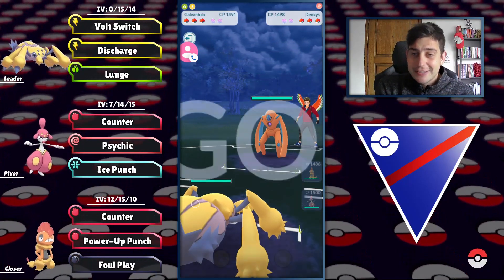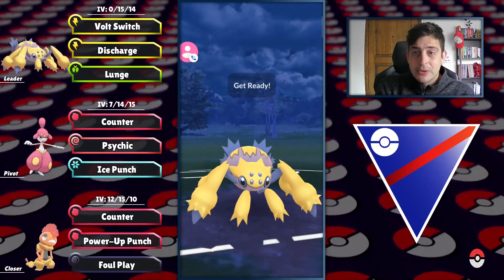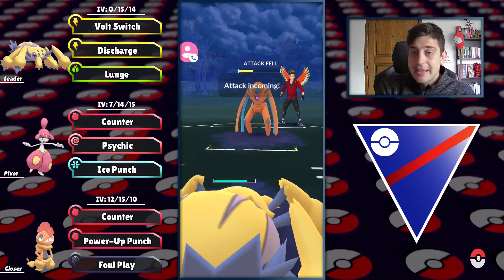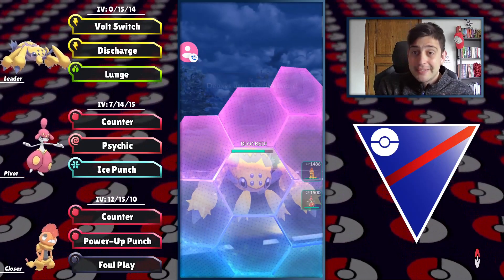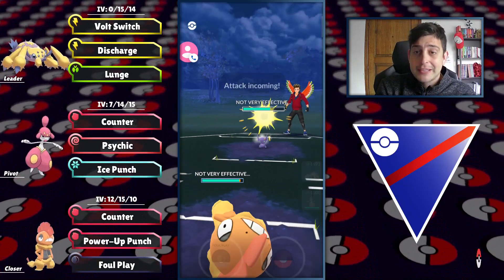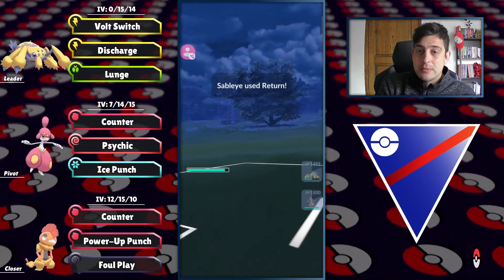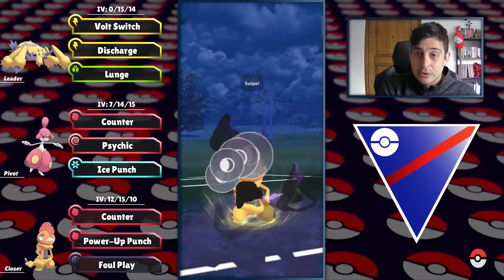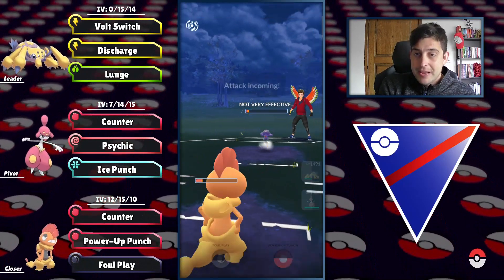Into the next one — the opponent has Deoxys, so we're keeping the pressure with Galvantula. Looking pretty solid with super effective damage against them. They did six Counters, meaning they could easily go for Rock Slide, which is why I shielded. However it was just a Cycle Boost, and now I'm going in with Sableye knowing I have the upper hand against that Ghost type.